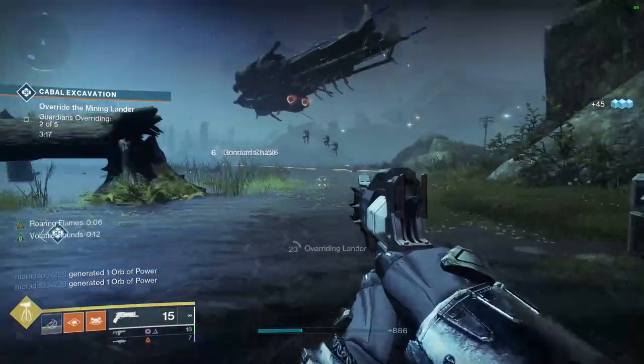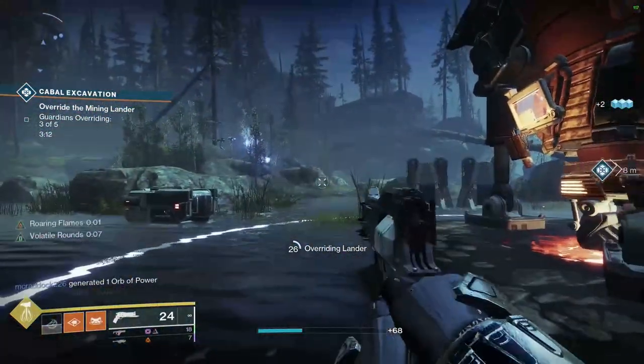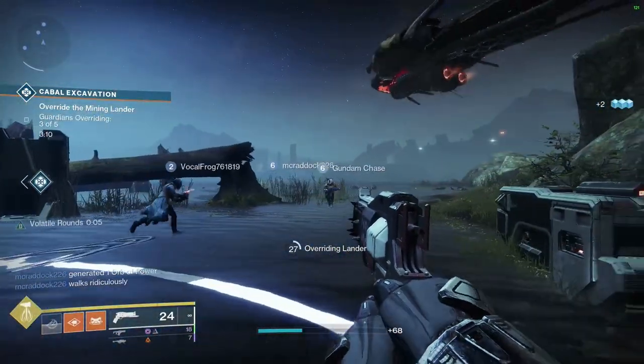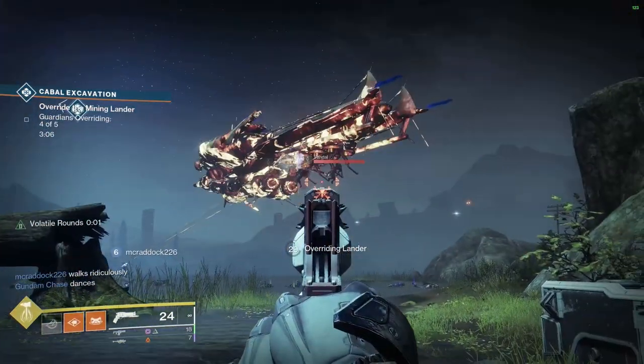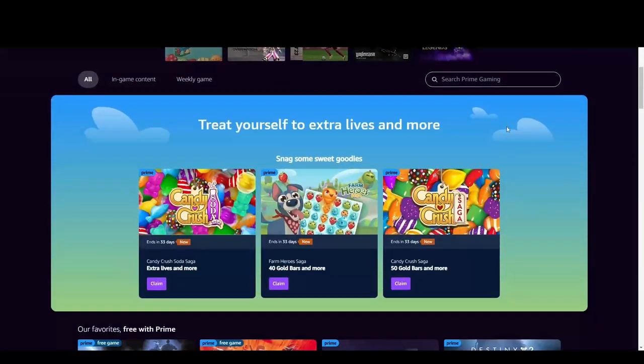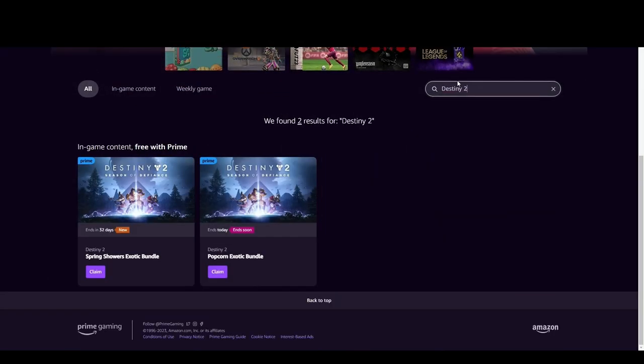Now you don't really have to pay for this if you don't want to. You can simply create a trial account that, depending on where you live, can last you anywhere from 7 to 30 days. You can claim the rewards you want and they will be yours to keep even if you cancel your trial account without paying a cent to Amazon. Log in if you haven't done it already, search for Destiny 2 and you'll see what gifts you can claim for the game.